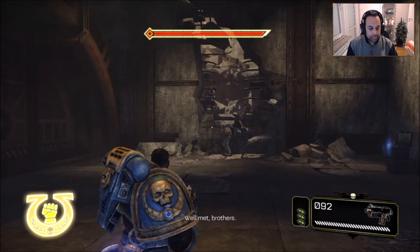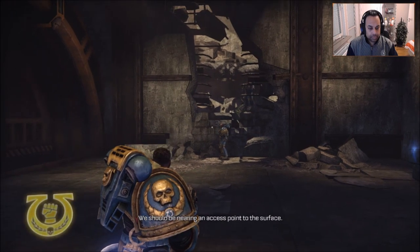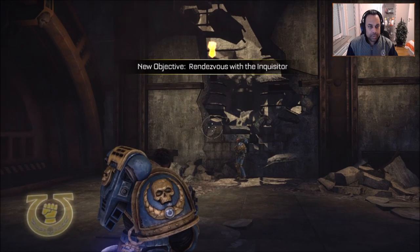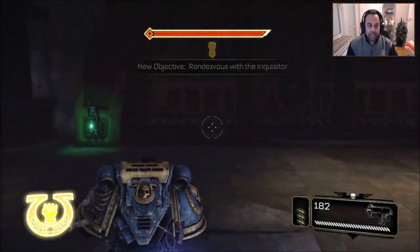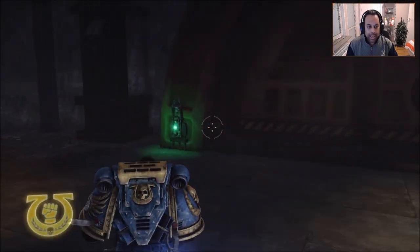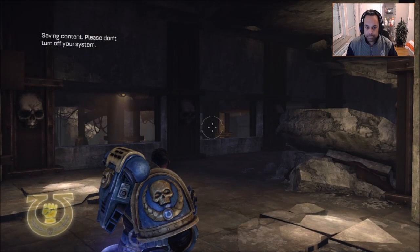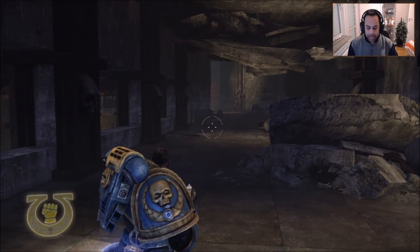Captain Titus! Well met, brothers. Any idea of our position? We should be nearing an access point to the surface. The air smells a bit cleaner. I've had enough of tunnels — let's get out of here and find the Inquisitor before the Orcs do. We're on the move with the Inquisitor again. And this might actually once again be a good place to end the part.